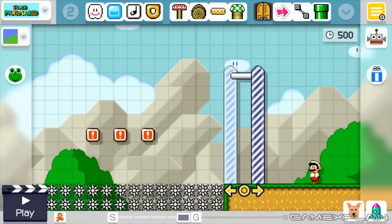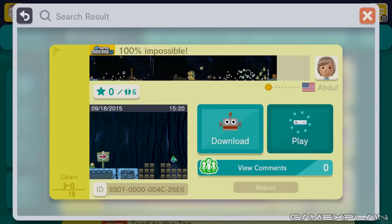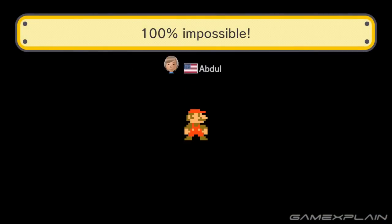Abdul actually created a level based around this trick, so let's check it out right now. Here is Abdul's level — he calls it '100% Impossible,' and it is entirely true if you don't know about this trick. The ID code is 9301-0000-004C-26E6. Let's hop in and check it out and see why exactly it's 100% impossible, at least seemingly.